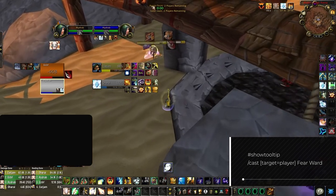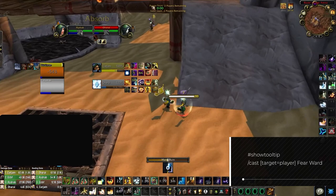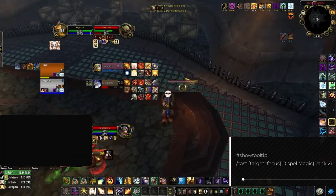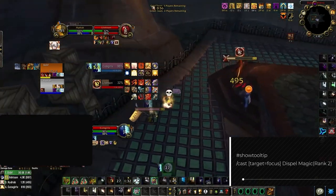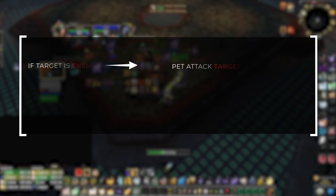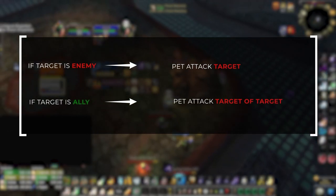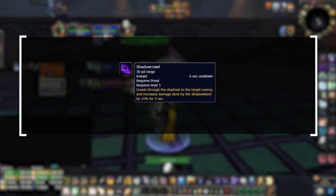The same concept applies for Fear Ward — generally you want to use Fear Ward on yourself right as you're about to be feared, but if you're busy healing your partner you need this macro; it also removes the possibility that your opponent knows what you're trying to do by reading their target-of-target frame. For situations where you're weaving between healing teammates and dispelling opponent buffs, a focus Dispel Magic macro lets you never waste globals. The final macro is arguably the most impactful: it casts Shadowfiend onto your target if they're an enemy, or onto your target's target if they're an ally. If your Shadowfiend is already out, it commands your pet to attack accordingly and also casts Shadow Crawl, which acts as a gap closer — press it whenever your Shadowfiend is getting kited.